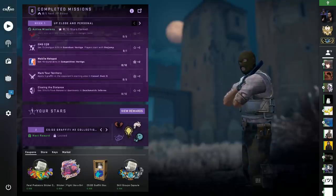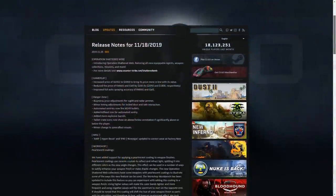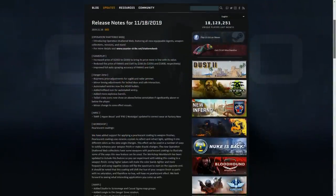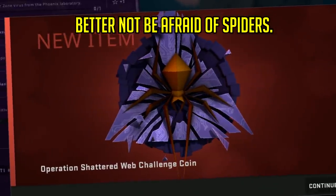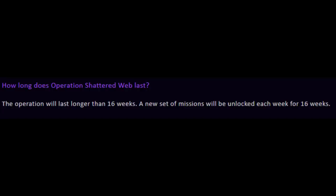We're gonna go through the operation, see what's up, what's new, what's coming out — because there are the operation changes, but also some changes to the gameplay. Number one, we're gonna start with the operation. This is a classic: it is based on missions, new ones getting released every week, and each mission will bring you points, also called stars.